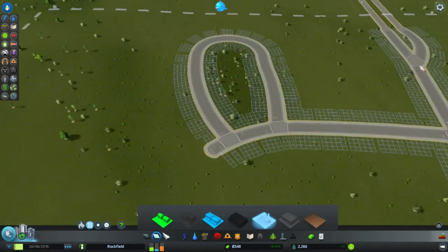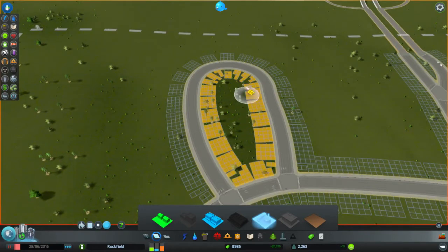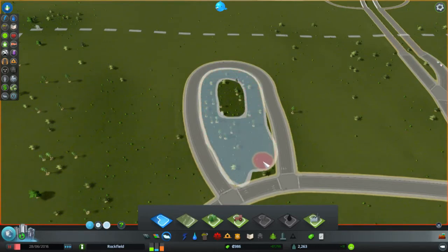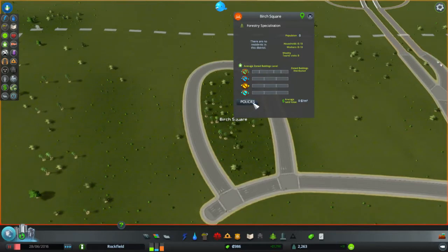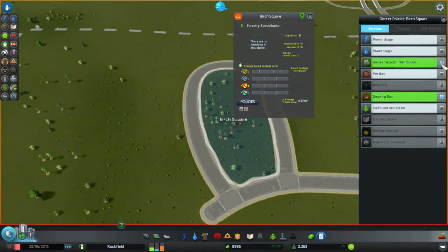Looking pretty good. Let's get some industry going — let's use the big paintbrush inside here. Let's pause it so no one builds here yet — they don't have electricity either. We want to get to the district hall right here, so let's create a new district. Anything inside this road is going to be our lumber industry here. Forest industry — Birch Square, quite a good name. Let's check your policies. Do we want a smoking ban in a land full of wood? Yes. Smoke detectors as well, please.